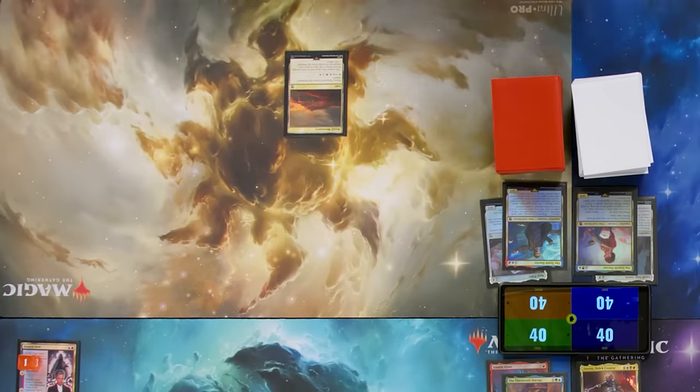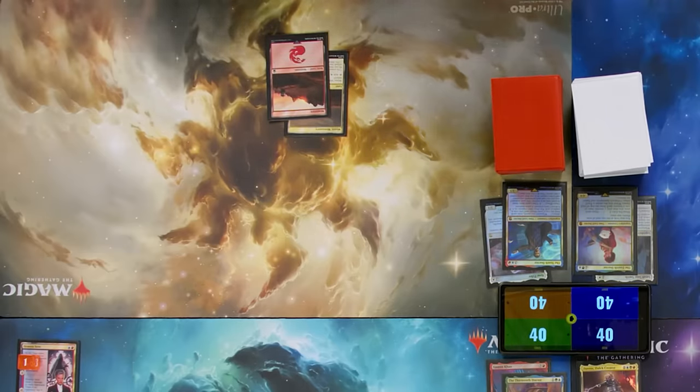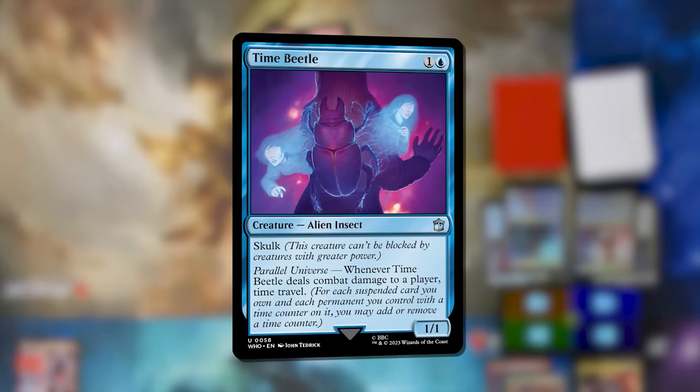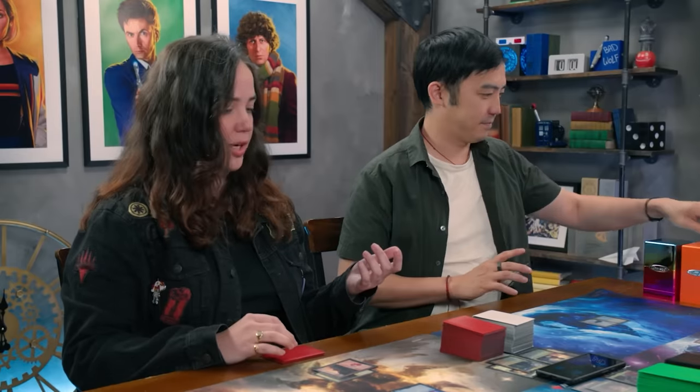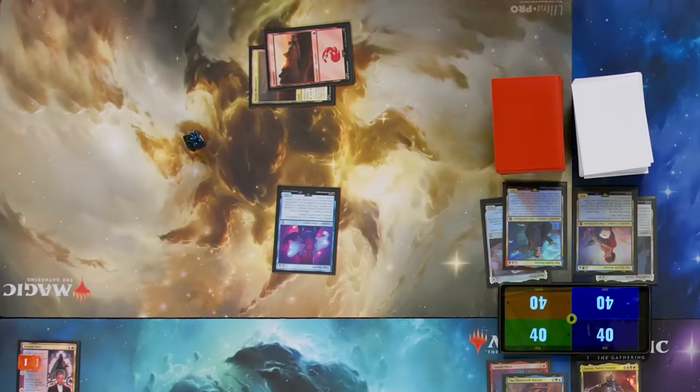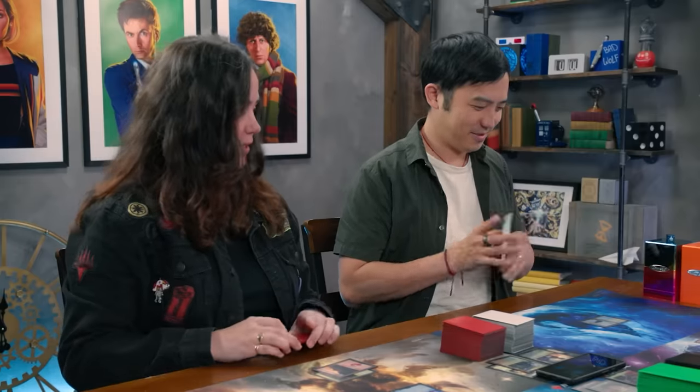I'll untap and draw for turn. I will cast a Time Beetle. This card is one of the best two-drops in my deck because it cares all about time counters — I'll be able to manipulate any permanent or suspended spell anytime I deal combat damage. I am thrilled to have this down on two. Unfortunately, that is not historic, but I'm going to try and get off this plane. Nothing. I will pass the turn.